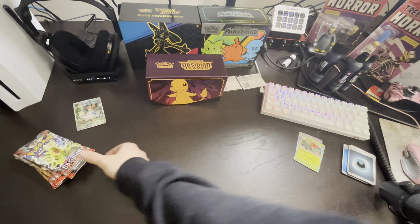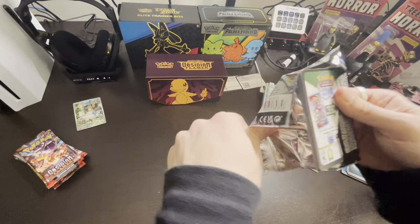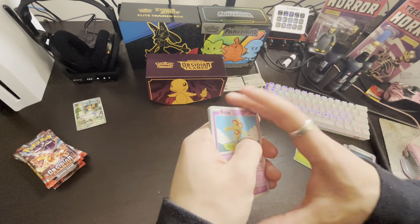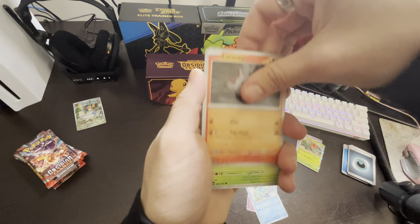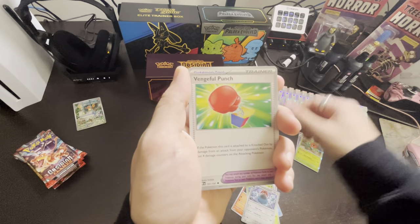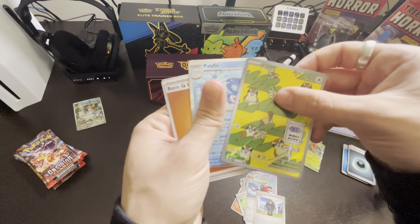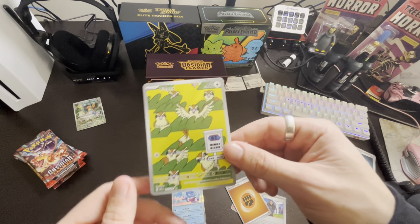No hits yet. Here's the code card. Pack 3: Belltoy, Fennekin, Larvesta, Foongus, Probopass, Vengeful Punch, Skarmory, Gita, and Pidgey — let's go! And Palafin, we already have this. But this full art Pidgey is a great pull — it's one of my favorite cards in the set actually. Hell yeah, first hit!